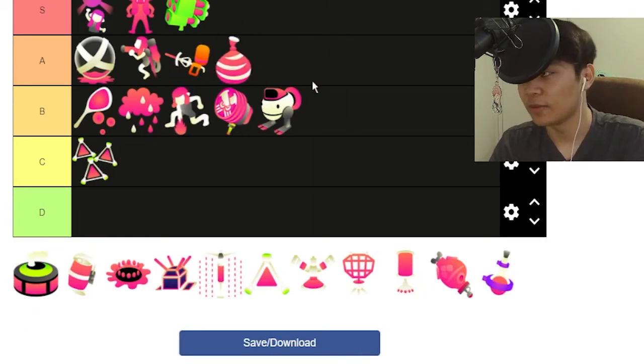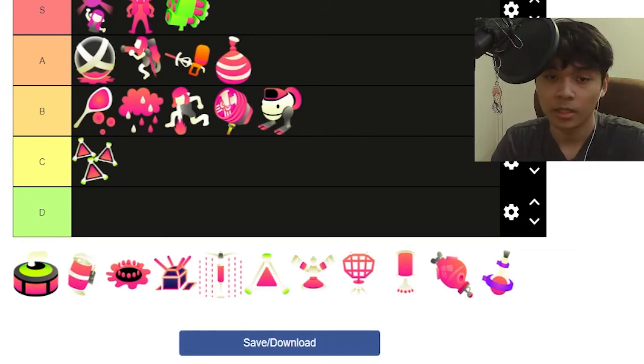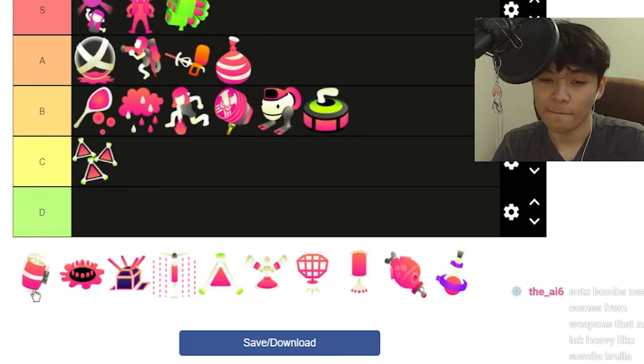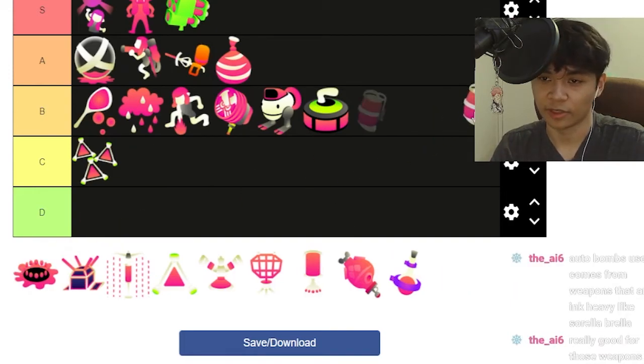First Bomb — honestly, there's no introduction needed. It's just great for area coverage — instant A in my opinion. Curling Bomb — great for movement, but other than that it's not that great, so probably a B. Fizz Bomb — it's a weird sub. I don't ever use it, but it's not that bad. I feel like it's just a better version of a Curling Bomb, though.